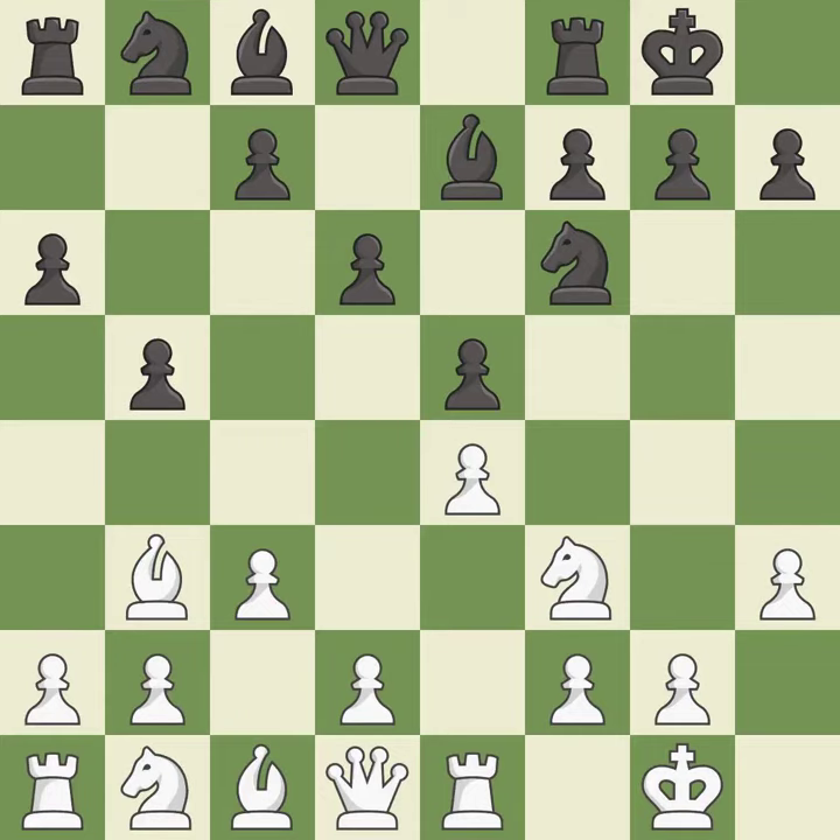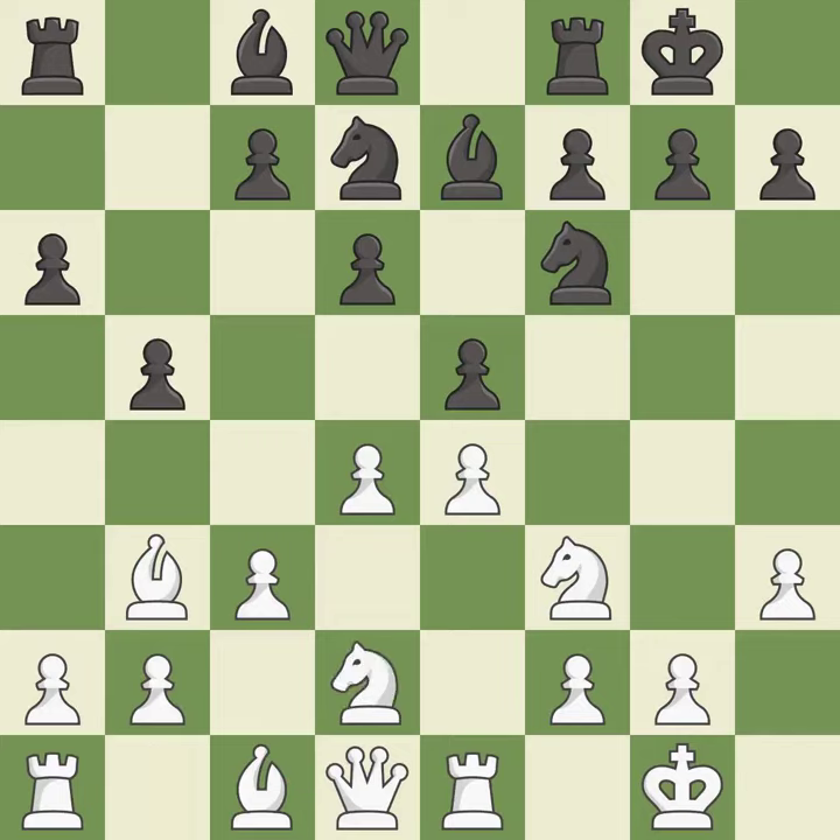Nb8 retreats the knight in order to relocate it to d7. Black plans to fianchetto the light-squared bishop on b7 and doesn't want the knight to block it on c6. d4 attacks the e5 pawn, controls the center, and opens the diagonal for the dark-squared bishop to develop. Nbd7 develops the knight toward the center, defends the e5 pawn, and keeps the a8-h1 diagonal open for black's light-squared bishop. Nbd2 develops the knight toward the center and protects the e4 pawn. Bb7 puts the bishop on the long diagonal in a move called a fianchetto.